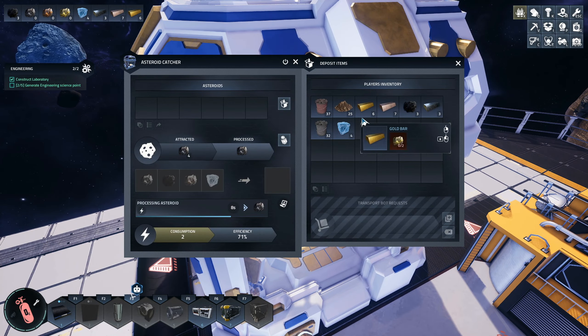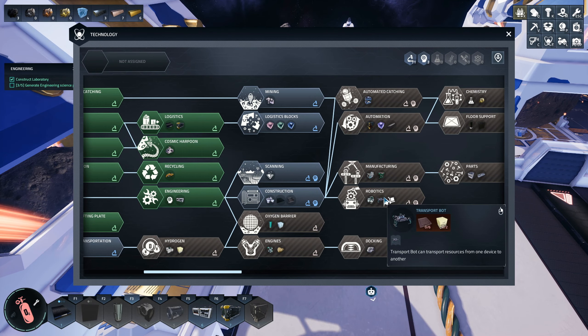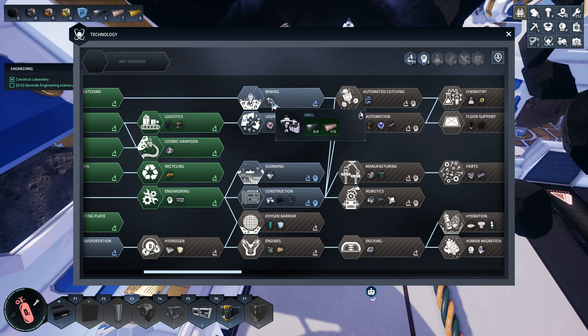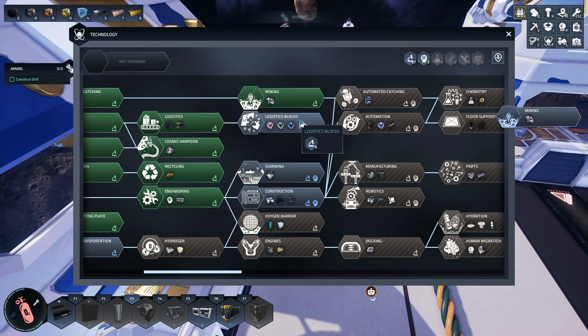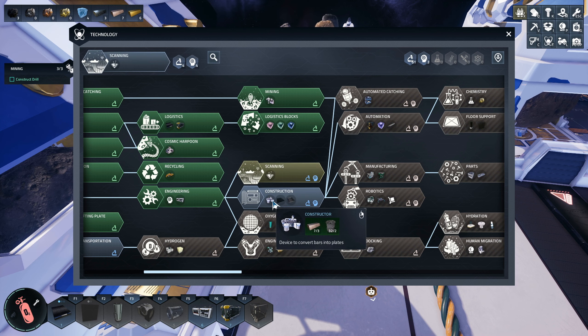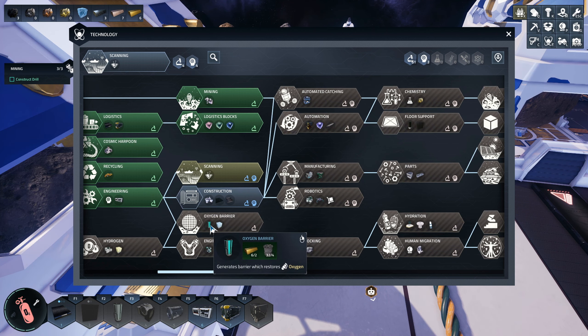Let's keep the dirt in our inventory and go back to the tech tree. Logistics blocks — we are going to need these logistics blocks. And mining — definitely need mining. Oh, we need scanning.